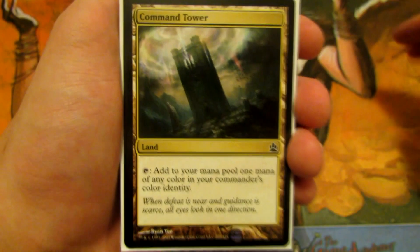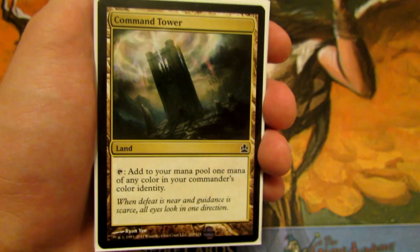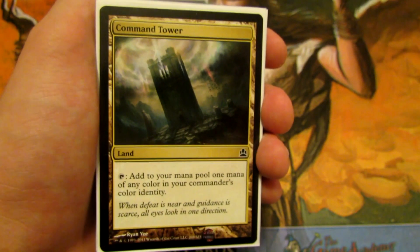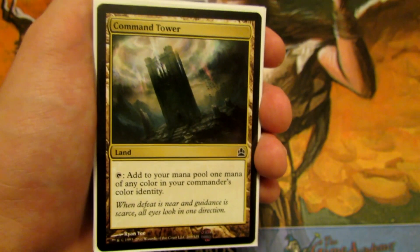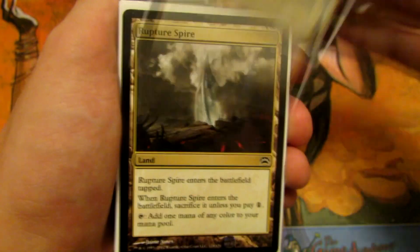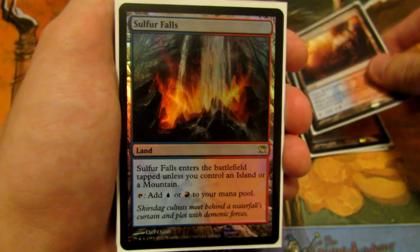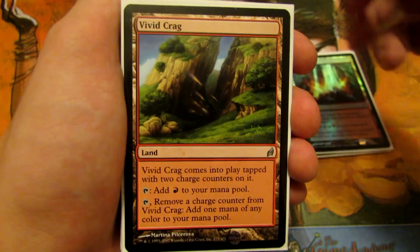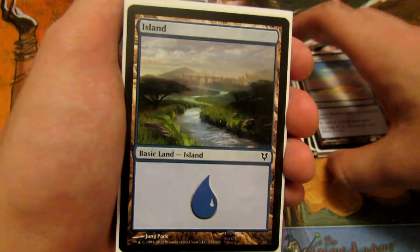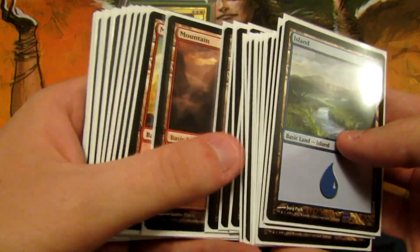The first thing we're looking at is the mana base. I didn't spend a lot of money on the lands — I barely have any non-basic lands. For the most part we don't really need them. I'm running a lot of basic lands because it doesn't really inhibit the deck very much. If you want to use mana fixing for red-blue, you can add it in. We have Command Tower, Rupture Spire, Scalding Tarn, Izzet Boilerworks, Sulfur Falls, Vivid Crag, Vivid Creek, Lonely Sandbar, and 15 Islands and 15 Mountains.